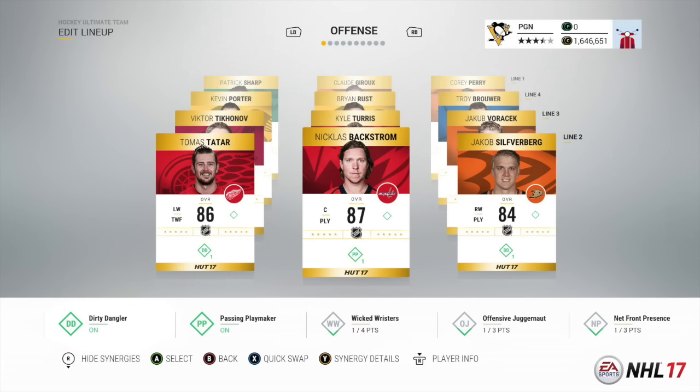It's all about the synergies this year. You want to get together a group of players that will play well together and activate a certain type of synergy that fits your style. If you want to run and gun with speedy players, grab those synergies. If you want nasty dekes, get the Dirty Danglers. Nice passing plays, get the passers. Hard shots, good forecheck, defensive play, dump and chase — you'll be able to build your own specific team in HUT with a huge effect on how your team plays.